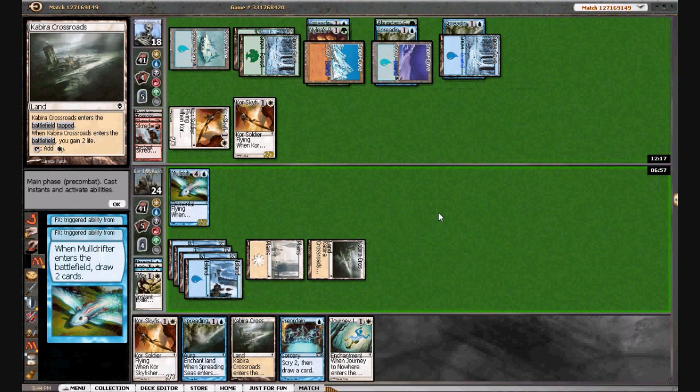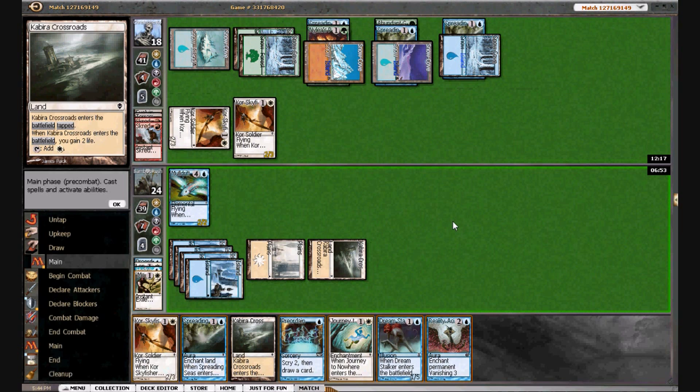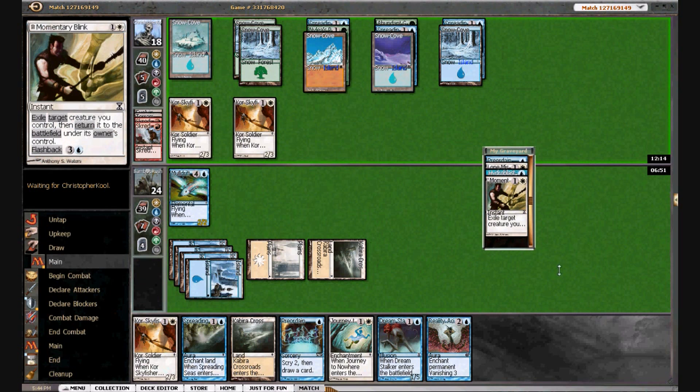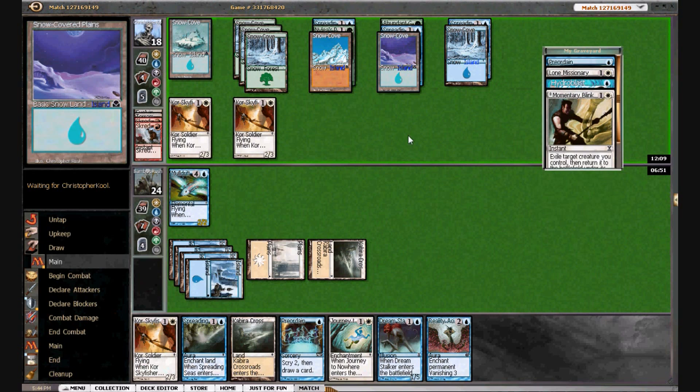Scred — Hydroblast! We have seven exactly. Now we can blow up some stuff — we can blow up his two other lands, or at least begin that. We may have to blow up whatever this is.